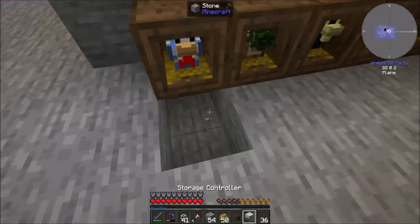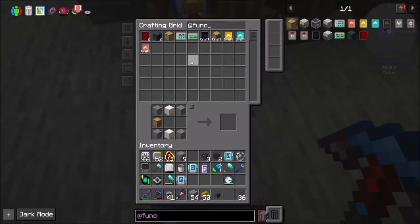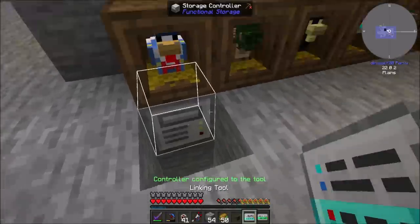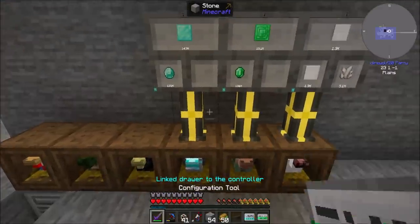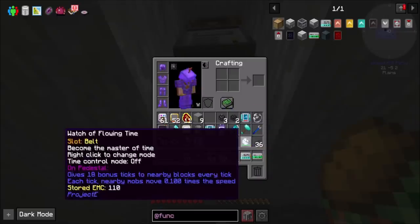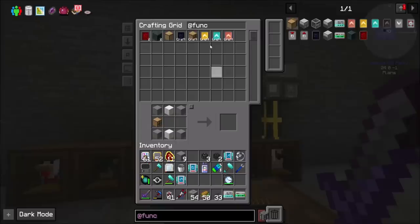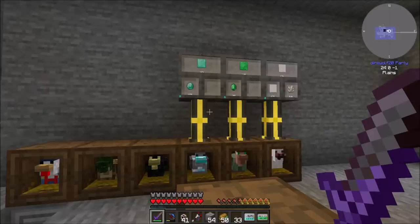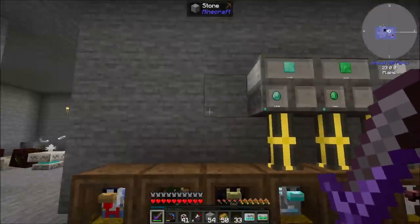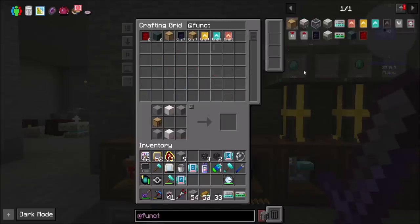I'm curious to see how well the EMC into RF or RS thing works out, because that would be cool. You are going to link to U3 — that should be all there is to it. Now if we look at emeralds, we should see a lot. Might not be a bad idea to do the same with the coal and the wood and the eggs. From Functional Storage, we're going to want more drawers.